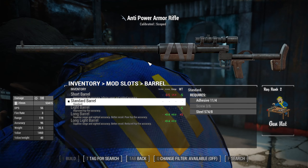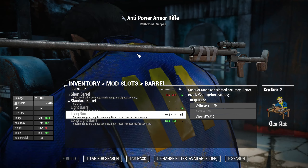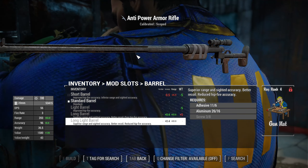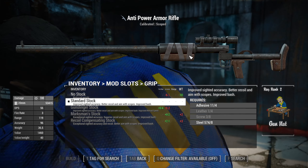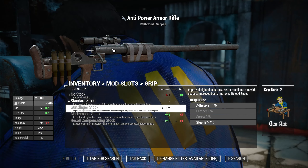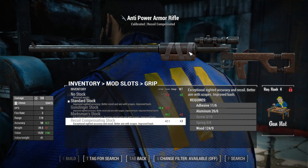For barrels you've got short barrel, standard barrel, light barrel, long barrel — holy cow that one's long — and a light long barrel. That is a really long barrel. For stocks, you have no stock, standard stock, a gunslinger stock with huge rounds on the back, a marksman stock, and a recoil compensating stock.